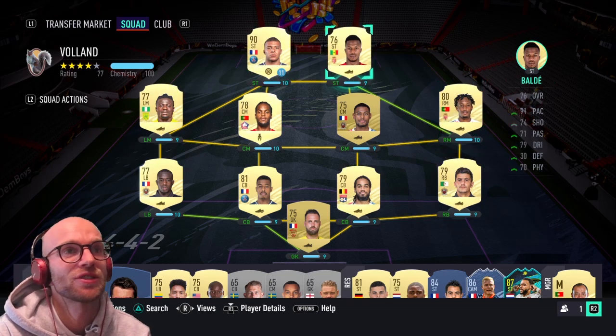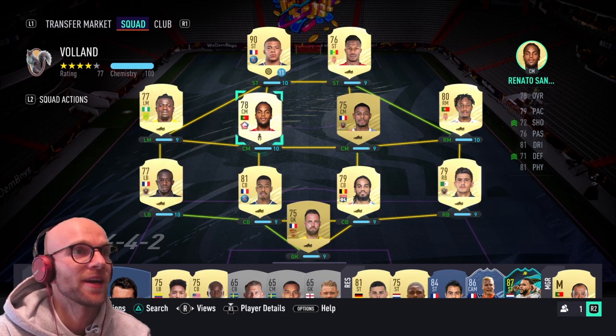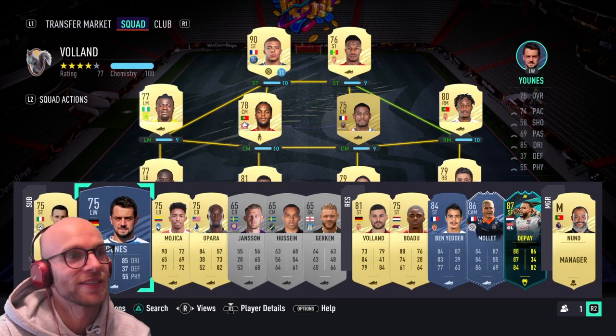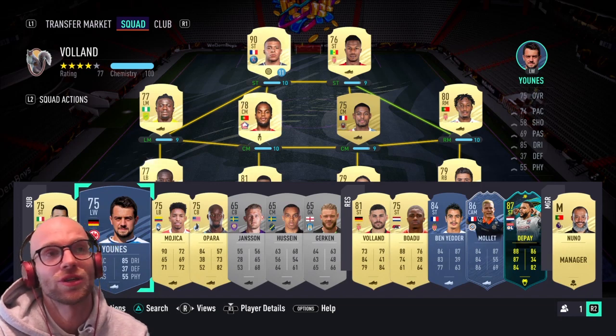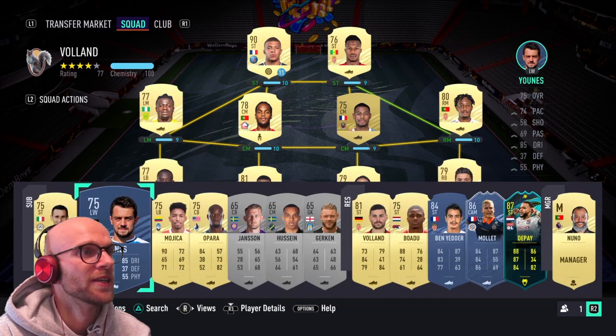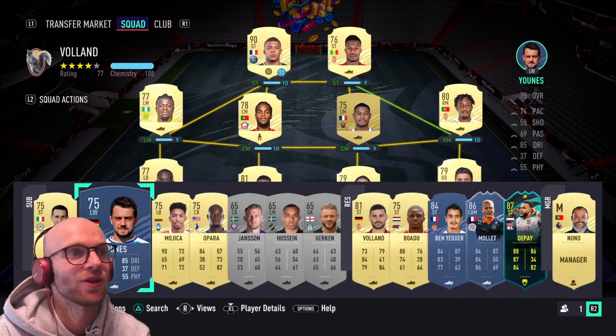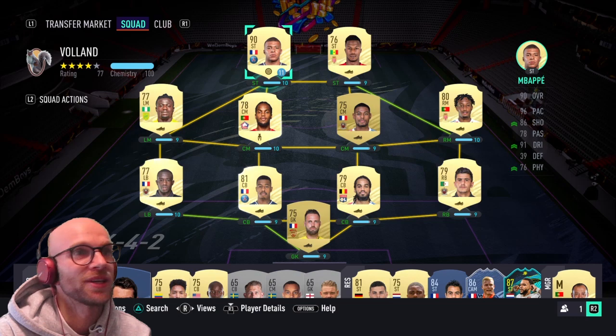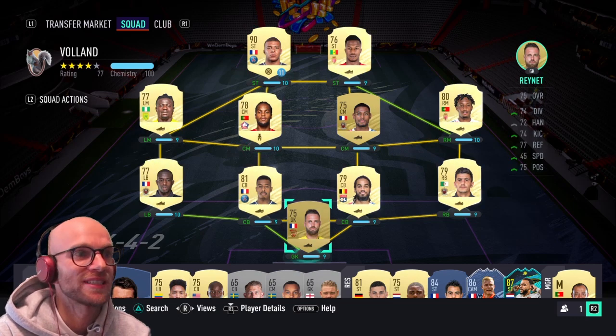You can drop Keita Balde to right mid if you want and have Gelson Martins up front as the striker. But there is no German in there, so you'll need to sub in a 75-rated German — you have Dominic Kaur, who is a CDM, but scoring a goal with him is very tough. You also have Amin Younes from Eintracht Frankfurt, a 75-rated left wing with 74 pace, 58 shooting but 85 dribbling. You might get some goals but you need eight, so it is tricky. I think you can choose between these two options — either the team with Volant or the team with Mbappé and Amin Younes as a sub.